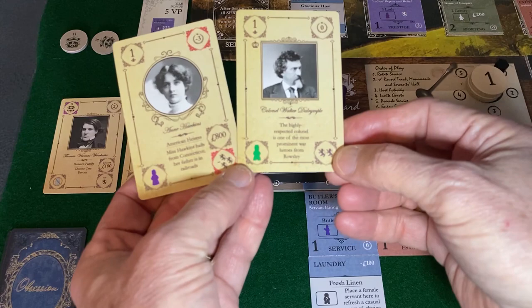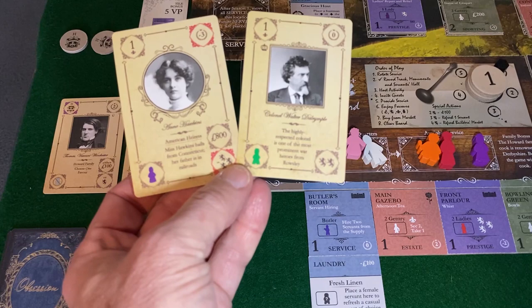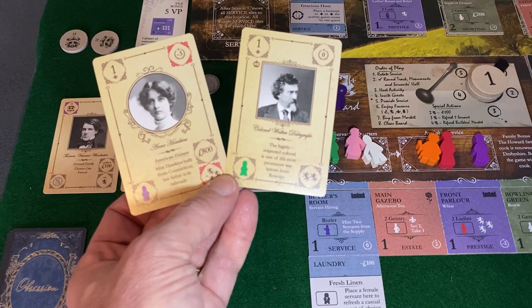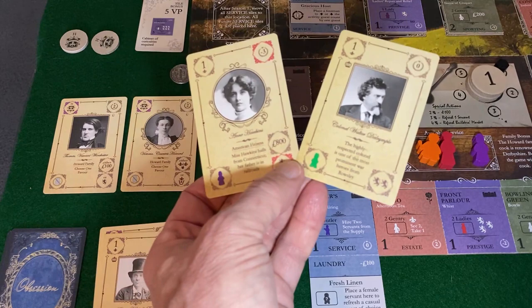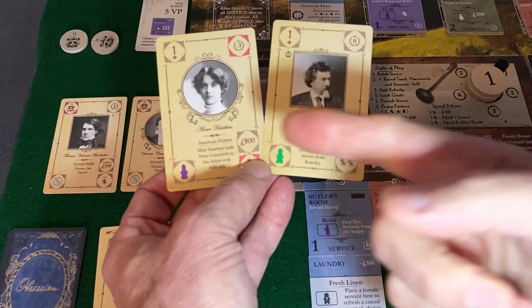There is the heiress — a tough choice. I'm not going to take the American heiress because I particularly like his reputation and the fact that I already have a number of guests that give money. Obviously the Baron brings money too. I'm a big lover of American heiresses, but I'm going to pass on her and take him. Back at the bottom of the pile.